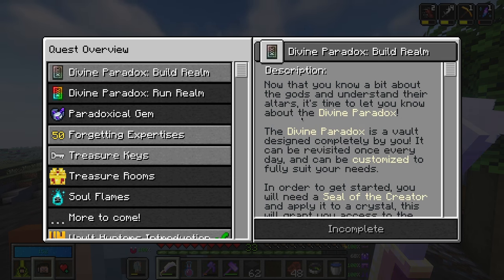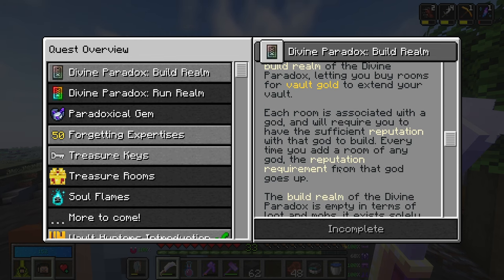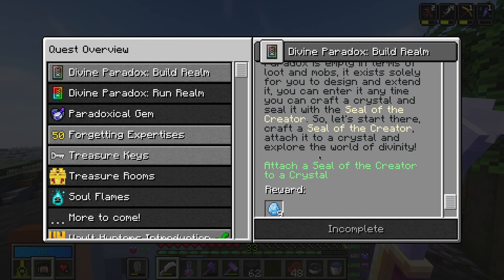Now that you know a little bit about the altars, it's time to learn about the Divine Paradox. The Divine Paradox is a vault designed completely by you — it can be revisited once every day and customized to fully suit your needs. You'll need a Seal of the Creator applied to a crystal, which grants access to the build realm where you buy rooms for vault gold. Each room requires sufficient reputation to build. The build realm is empty of loot and mobs — it exists solely for you to design and extend.